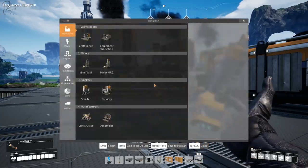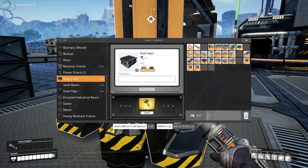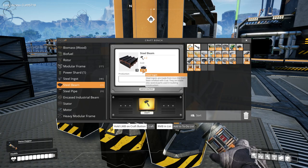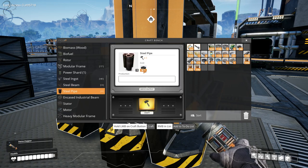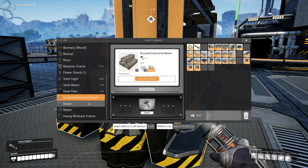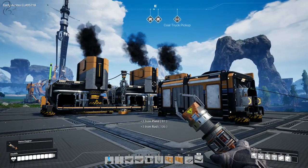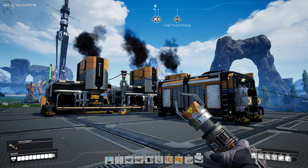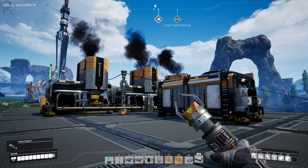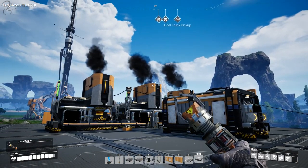What we have is very quick steel ingot production online, which allows us to make steel pipes and encased industrial beams straight from the crafting bench. Bring some concrete from the other side of the factory and we can even make encased industrial beams. There's plenty of stuff that uses steel that we're going to need. This video was basically about getting steel online, which we've now done. The next video will be about creating products from that steel. That's it for this video — please give me a thumbs up if you've enjoyed the series. Until the next one, take care. Happy manufacturing.